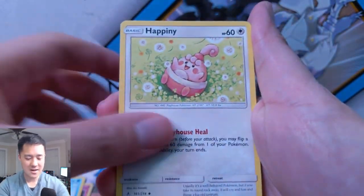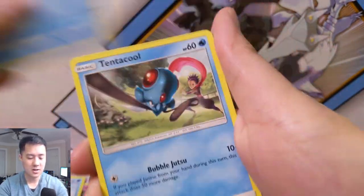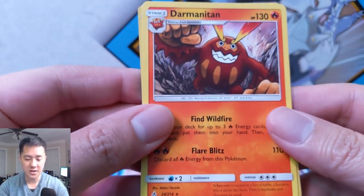We still got some packs left — can we still hit better cards? Let's see — we got a Golbat, Crabrawler, Heatmor, Squirtle, Tentacool, Incineroar, Torkoal for the reverse, and then a Darmanitan.